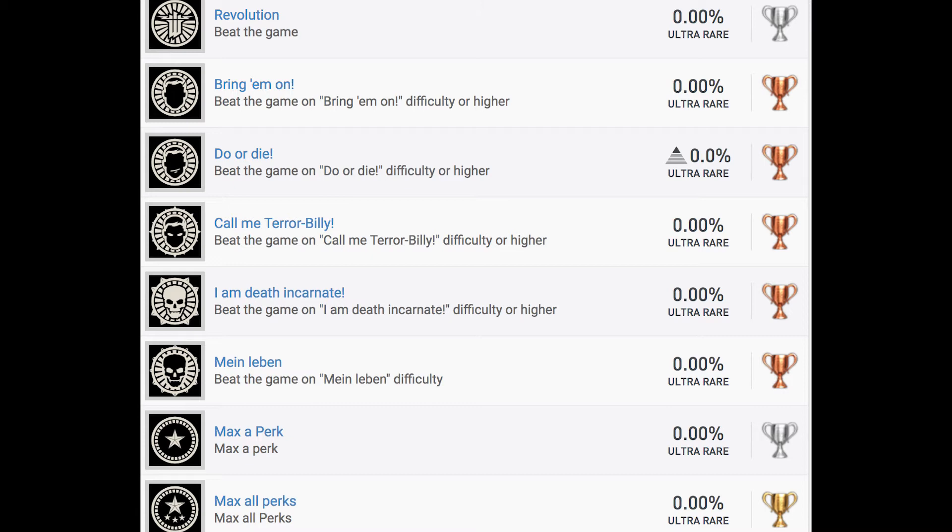And then this one: Mayan Levin — beat the game on Mayan Levin difficulty. My assumption is that's the highest difficulty. But I've heard rumors that if you die, you have to start the whole game over or at least the entire level over. I don't know how true that is, but if that's true, then unless there's a glitch like in the last two games, that could be very, very difficult. Then we have Max a Perk and Max All Perks — a silver and a gold — so instead of getting a trophy for each individual perk, you now have to do all of them for a total of two trophies.